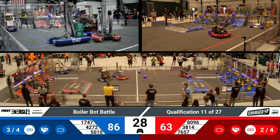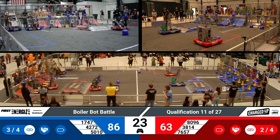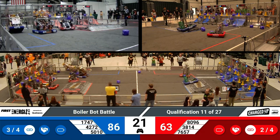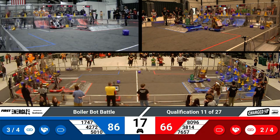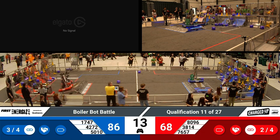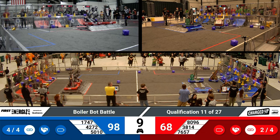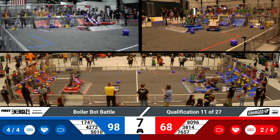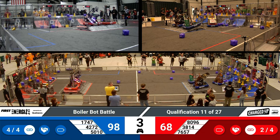Blue alliance is just one Lynx shy. They're probably looking to wrap that up before moving into end game to get the maximum amount of ranking points available to them. 76 to 57, moving slowly across the field, precisely planning their next move. 20 seconds remaining in the match. We'll start to see teams migrating towards their charge station. 1747 already sitting pretty, gaining 10 points for their team. Red alliance with two robots — we'll have to see in the remaining seconds how things wobble out.